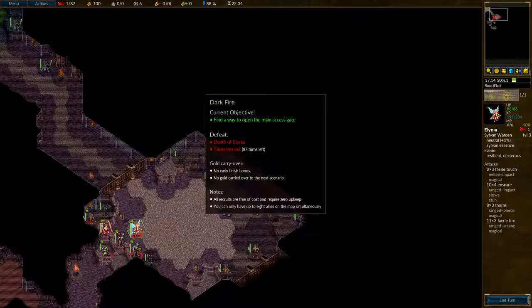Hello everyone, we are playing the scenario Darkfire, Scenario 7A of After the Storm, Episode 3. We've got to open the main access gate, which is just a terrifyingly horrifying scenario objective.